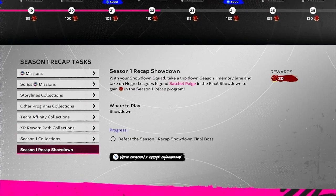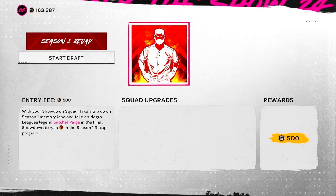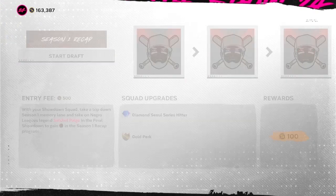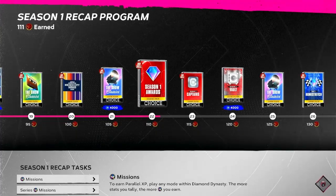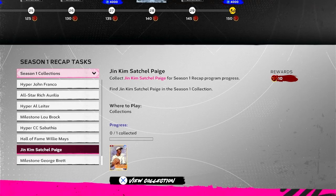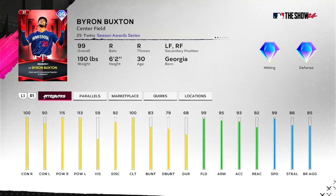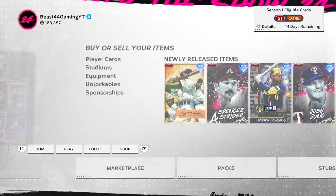There's also a showdown worth 30 points — one through eight mini bosses including the final boss, with only a 500 stub entry. Once you're done, you get 30 points towards the season one recap. At this moment it would get me to 141. If I collect everything and do the showdown, I'd have the 99 Byron Buxton — who has very low contact and vision, but 99 fielding, 95 arm, 99 speed. He might be a wild card candidate for season two. Also, you get a free moonshot players pack with five season one cards.